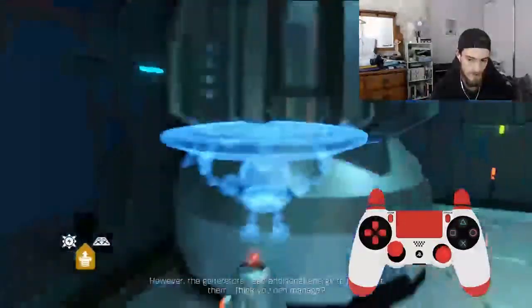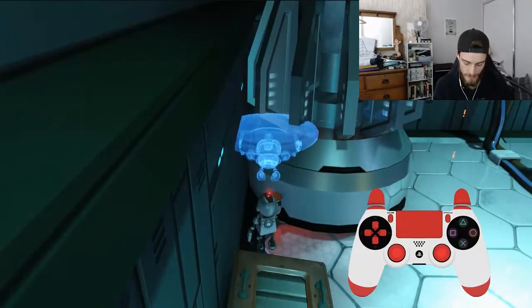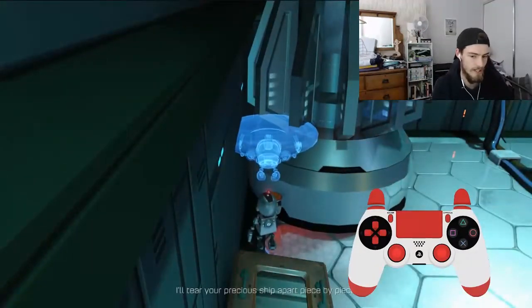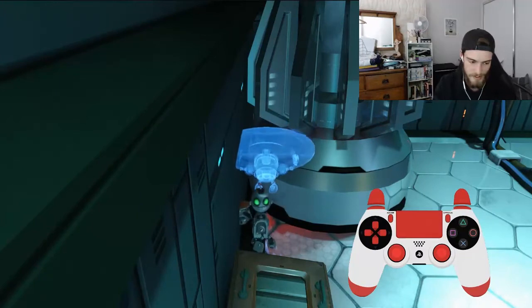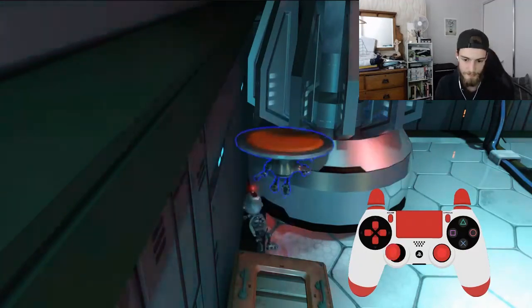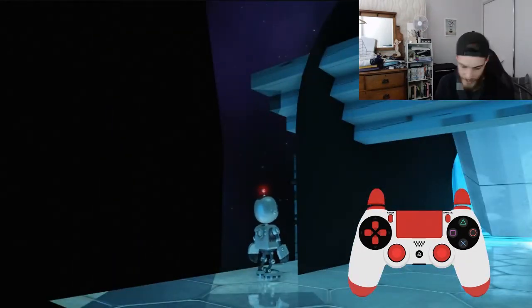Once you've gotten this super consistent, what I'll do is once you push square and it clips you through, that's when you start holding left. Once you've clipped but before you've damage boosted, you need to hold X to get the proper damage boost. But once you've thrown it and you've damage boosted, hold left. Don't rotate the camera, don't rotate the joystick for movement — just hold left. That's literally the best way I've found to do it, and you should theoretically get it every time.